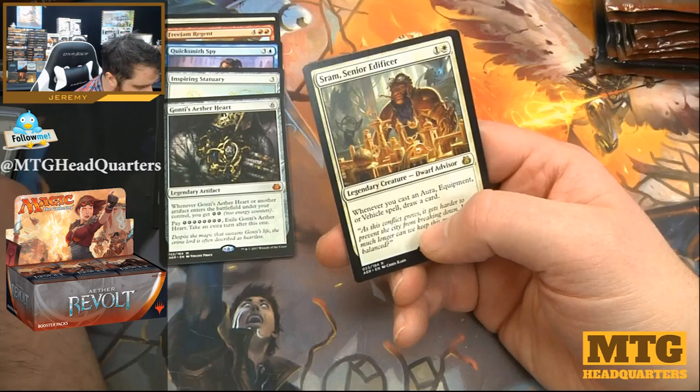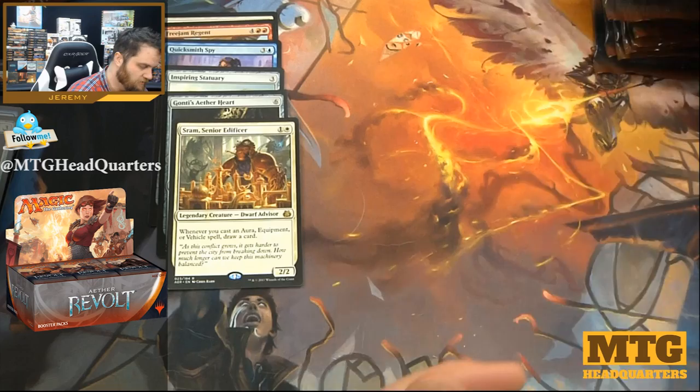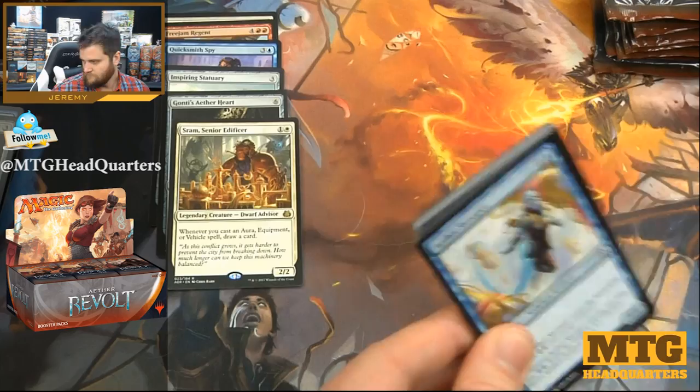Hungry Flames. Sram, Senior Edificer — two mana 2/2, whenever you cast an equipment, vehicle, or aura spell, draw a card. That's very strong. Don't sleep on that card — card draw engine, yes please.